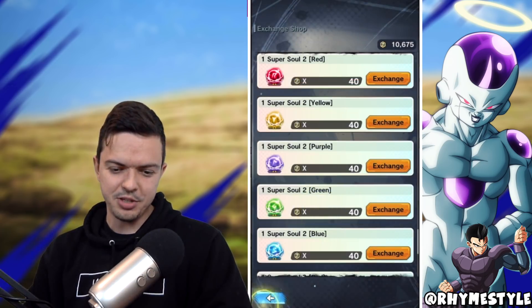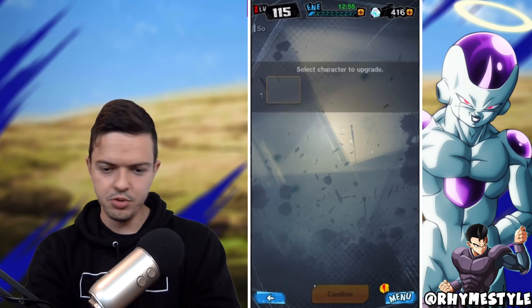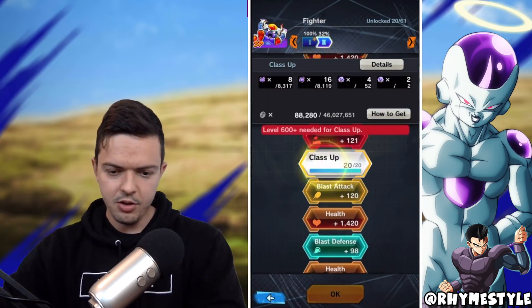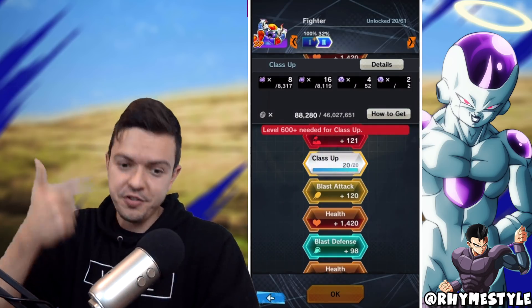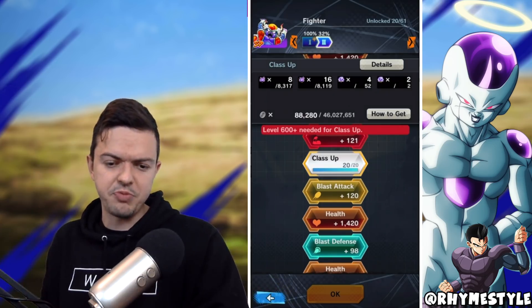All I have to do is hop back into the menu, go to characters, and find Lord Chill. There he is. My boy's nearly maxed — well, I have to wait for training to finish first and then I can do that. But you get the point — I can get him to the next star burst really, really easily that way.